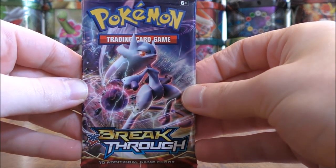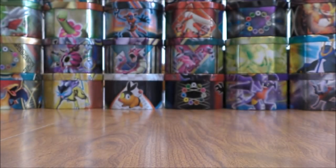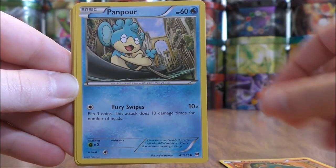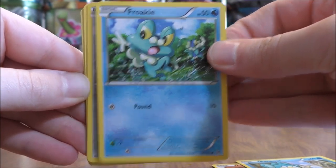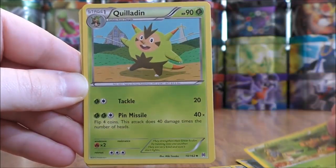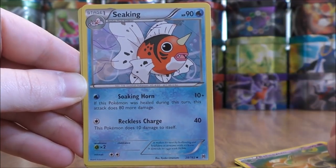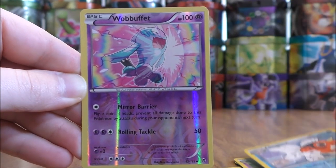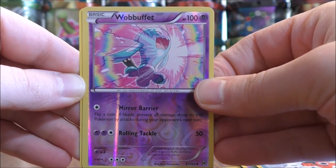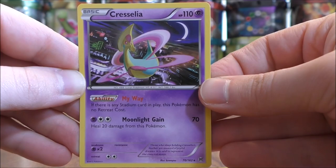Six packs left to go including this one. Cyndaquil right on the front of this pack — so Cyndaquil to start. Panpour, Froakie, Bronzor, Chesspin, Quilladin — going basic to stage one there — Beheeyem, Seekinb, and a Reverse Holo of a Wobbuffet — a beautiful looking card. The final card would be a Cresselia, and that is a rare non-holo. I am always a fan of illustrations that have some sort of city skyline in the background.